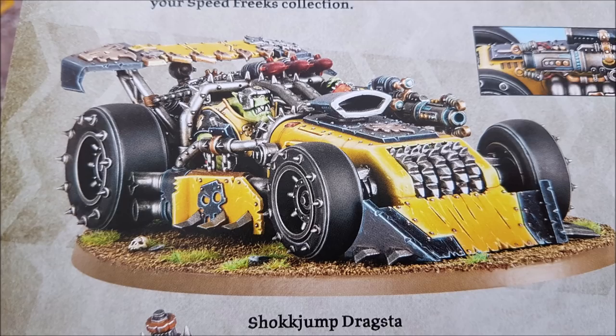The Custom Shock Rifle is strength eight, AP minus three, and d6 damage — basically a missile launcher on a movement 14 vehicle. Awesome! You want to zip it around all over the place and shoot stuff with the big missile launcher. However, the Custom Shock Rifle has a rule: if you roll one or more unmodified hit rolls of one, the bearer suffers a mortal wound after all attacks have been resolved.